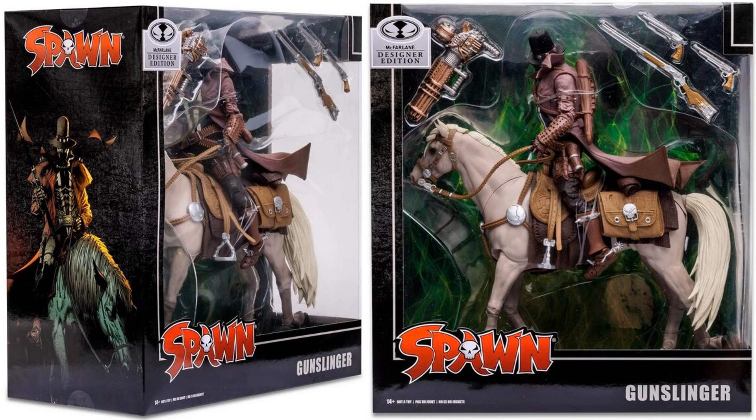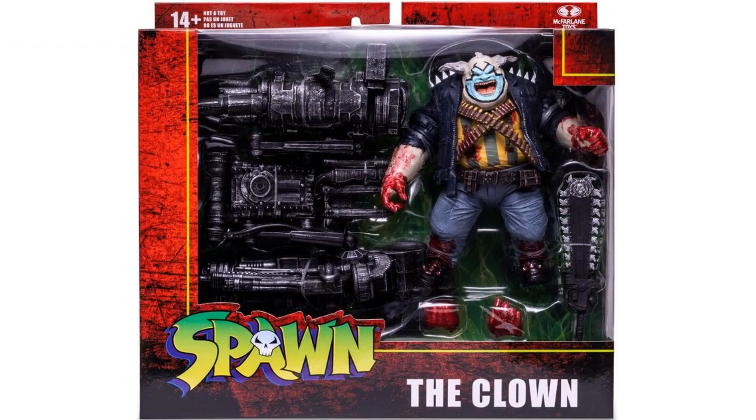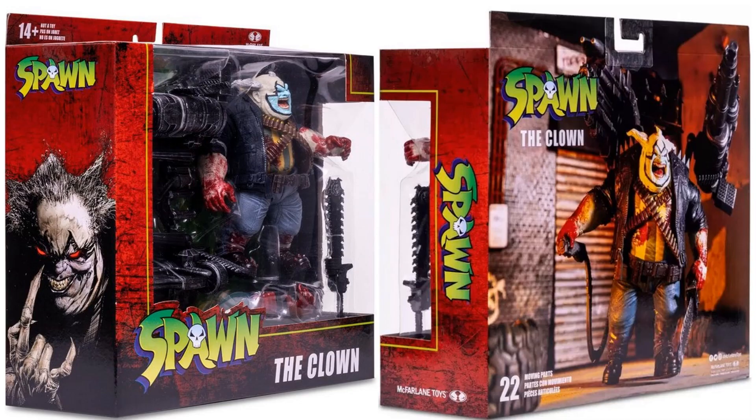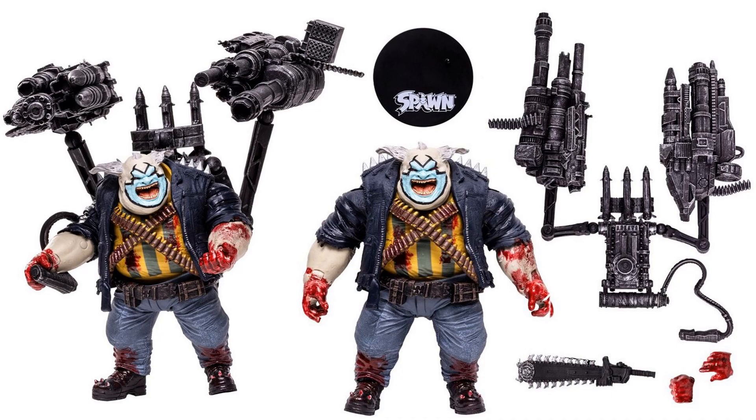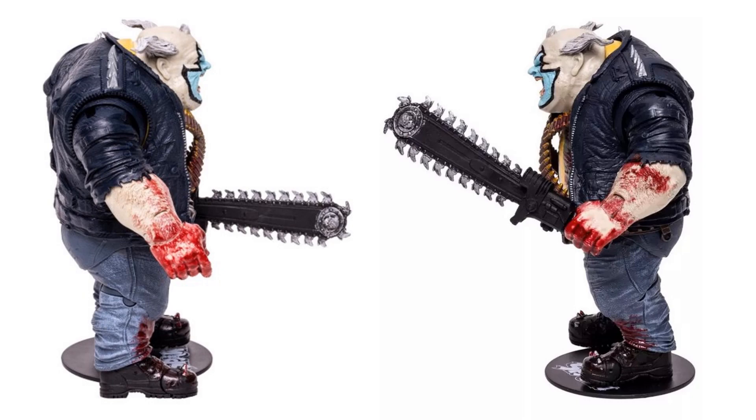Here's the Clown Deluxe box set — bloody version. Front and back, sides. He's got a huge accessory stand, extra hands, and all that good stuff. There it is from the back and front. And from the sides with that saw sword he's got there.